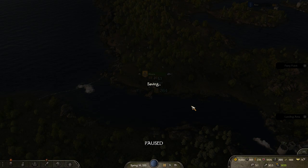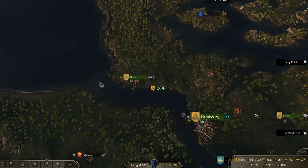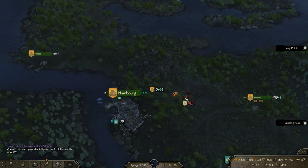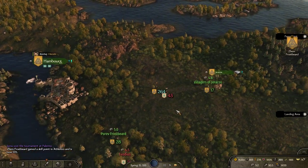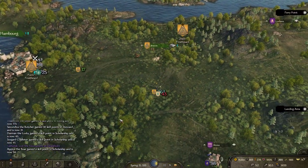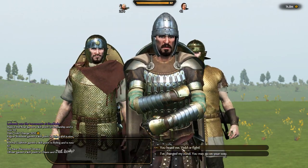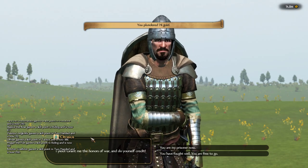Let's head over to the other settlement while we wait for the governor to join us — the only governor needed is for Hamburg; the villages will manage themselves. There's someone chasing our caravan — let's catch this guy. He's one of the rebels. Fighting isn't our focus for this episode, but we'll capture him quickly.